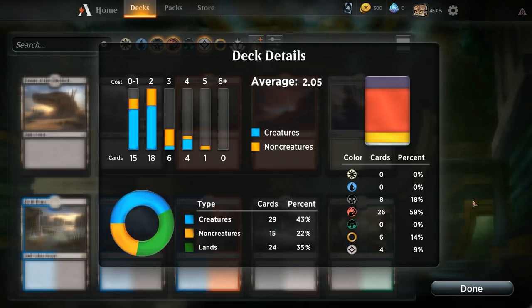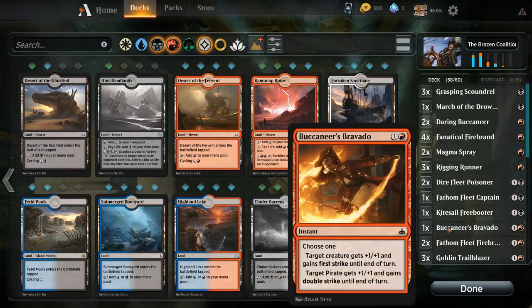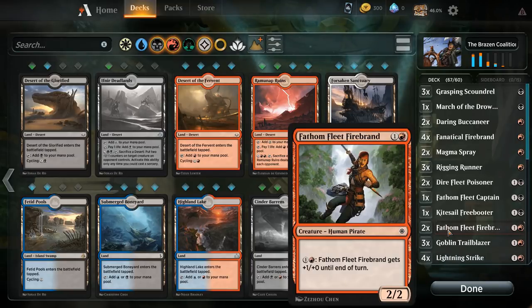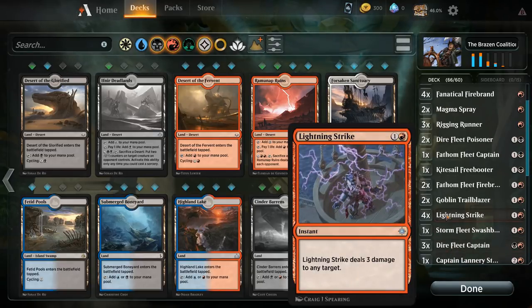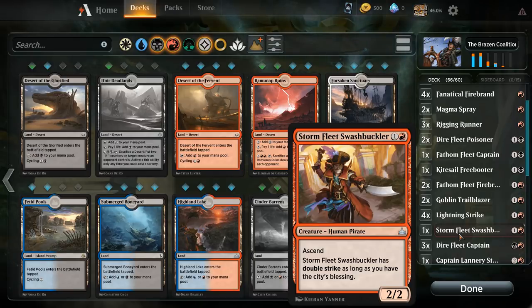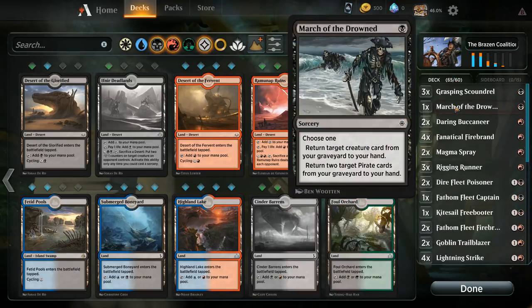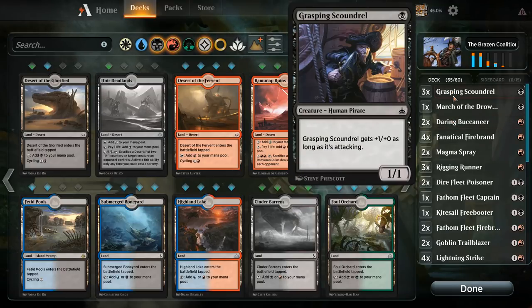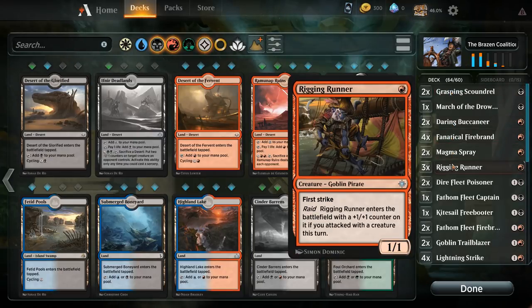A bit high on the creatures. Which two-drops can we live without? Don't think we need the Bravado. Can maybe cut a Trailblazer — I think four Lightning Strikes is reasonable. One Swashbuckler seems kind of random, and it's not going to be easy to get up to 10 permanents, so I can see cutting that. Still five cuts. Maybe three Scoundrels is too many, and three Rigging Runners is also quite a lot. So three cuts left.